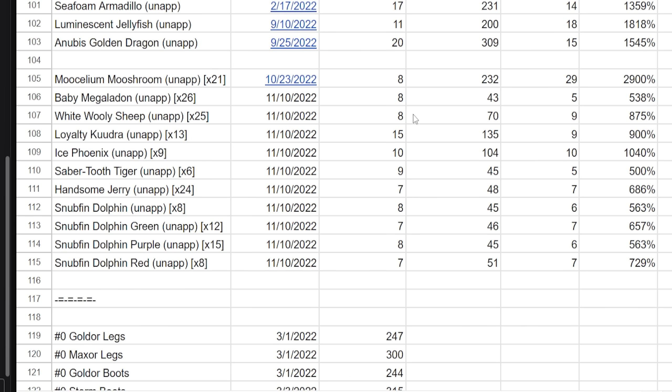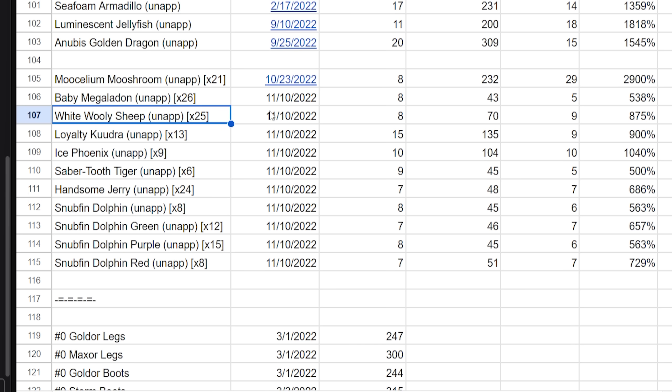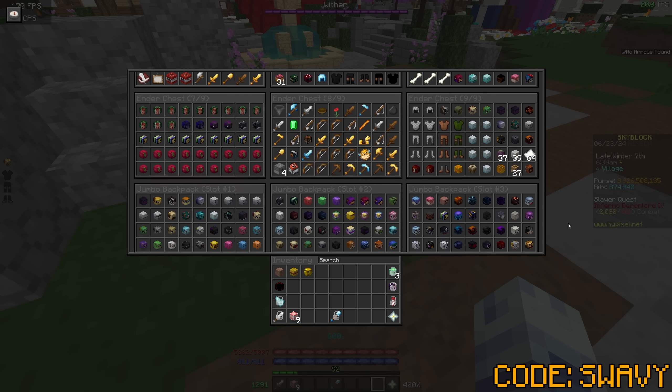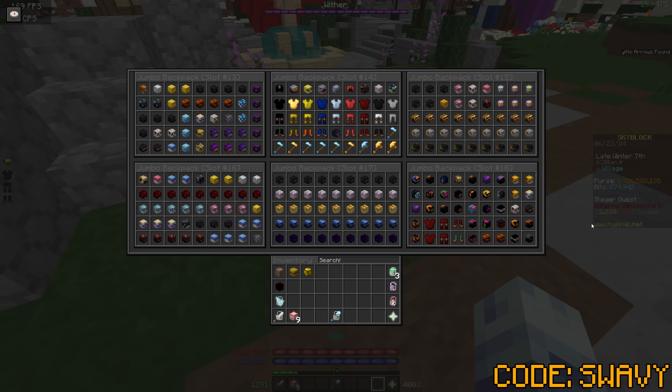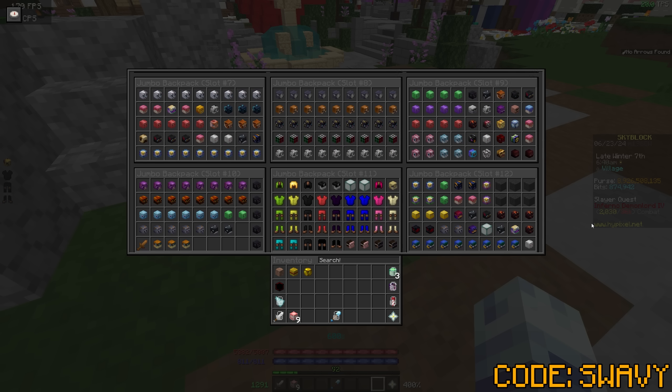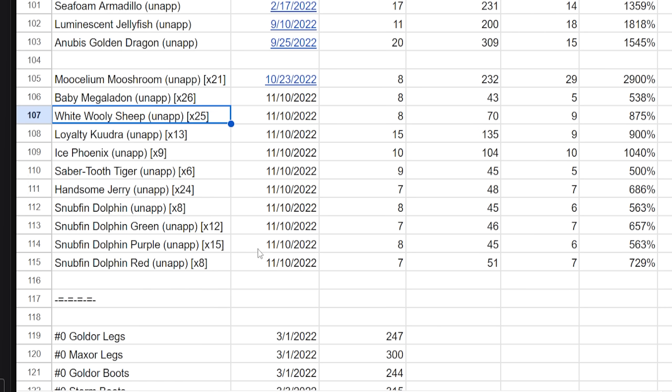Back around October–November 2022, I was looking around the auction house and thinking some of these older skins — the handsome jerry, the muselium, the white woolly — eight million coins for a muselium mushroom skin? My logic was that's going to be worth more in the future, so I bought tons of them: 21 of them, 26 of them, 25 of them. Some are on my profile, the rest are on my island because I have literally zero profile slots left.